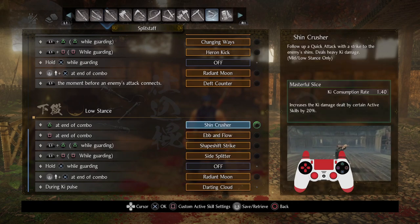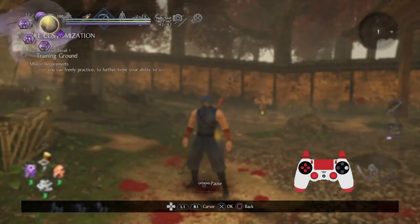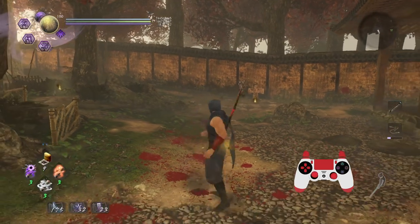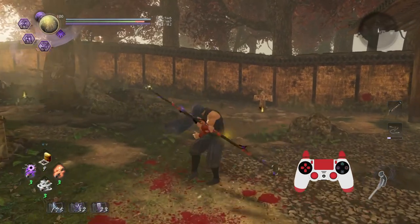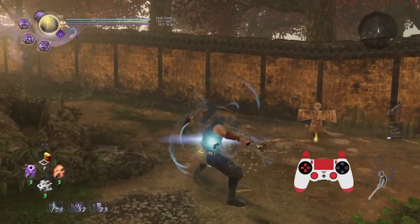In all honesty, there are so many variations to cover in regards to attacks. For example, with low stance — just quicks — it's just three hits: one, two, three. That's just normal.